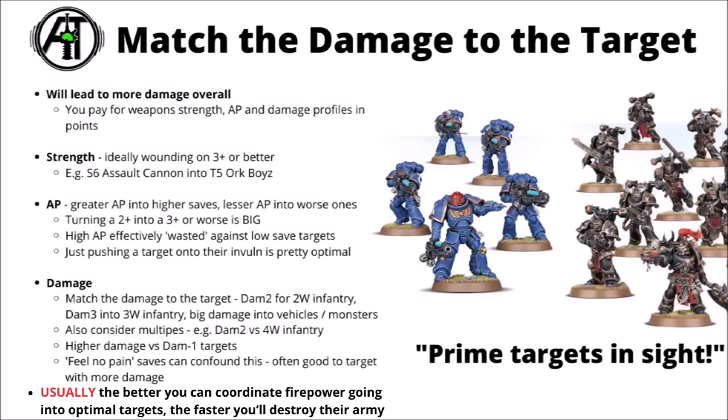More AP has higher value going into targets with higher saves. If you've got weapons that perfectly push an armoured target down to their invulnerable save, like a Terminator squad, that's often pretty good. And if you can match the damage characteristic to the wounds characteristic of the target that can be big - damage 2 weapons firing at standard Space Marines, damage 3 against Terminators perhaps, and really big high damage stuff into monsters and vehicles. High damage profiles are good against things with inbuilt damage minus 1, and feel no pain for multi-wound infantry can mean multi-damage shots have more value.